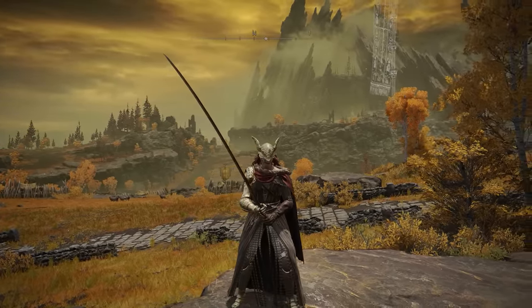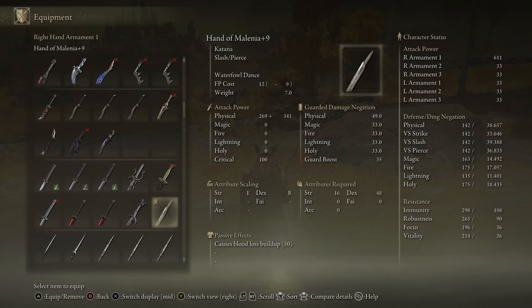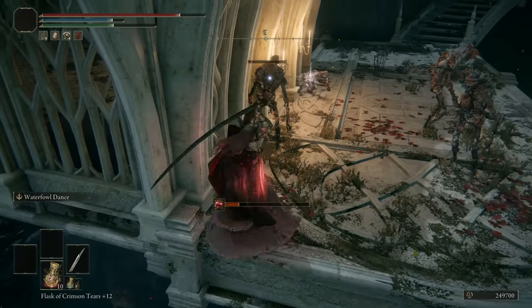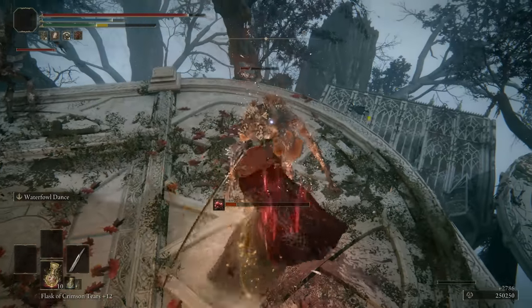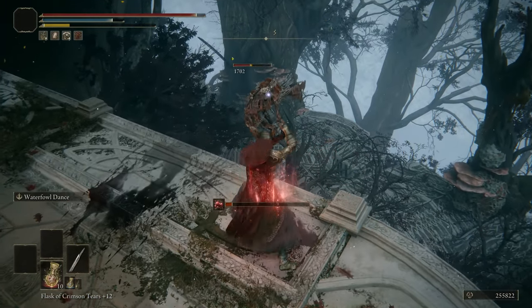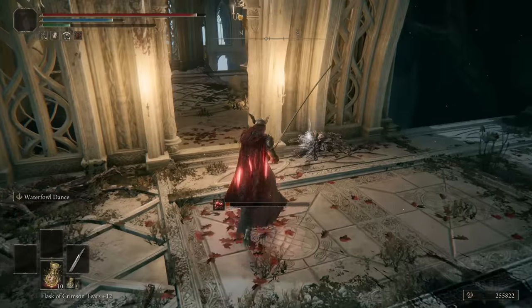The Hand of Malenia is next. This is a Katana weapon that does physical damage and has really good physical scaling. We talked about this in my Katanas Ranked video, so go and watch that if you want my full thoughts on this weapon. But it's quite good — we've all heard about the Waterfowl Dance and Malenia just wrecking us with this, but this is essentially the same thing except we're using it rather than her, so you can turn the tides. Good weapon — high Dex requirement, high damage scaling. Really solid weapon.